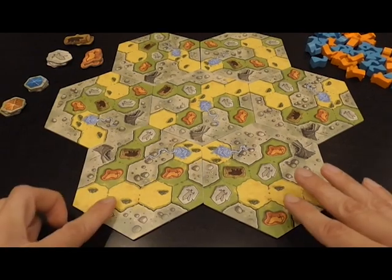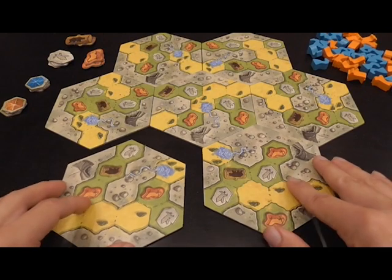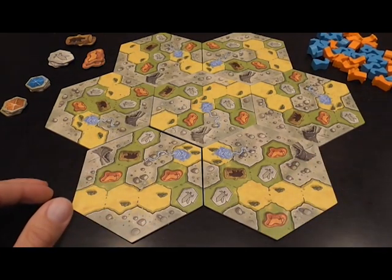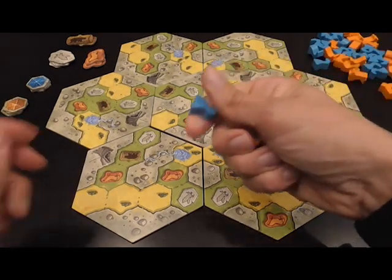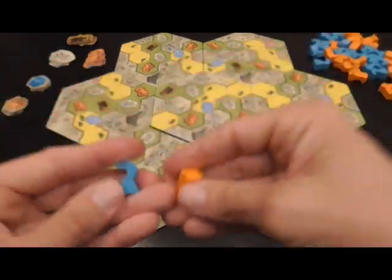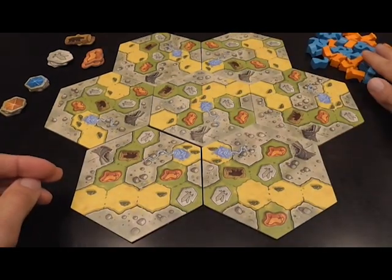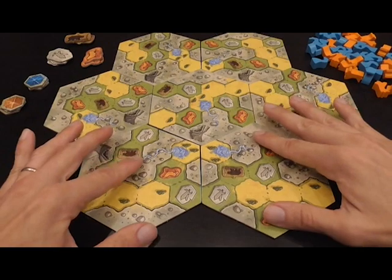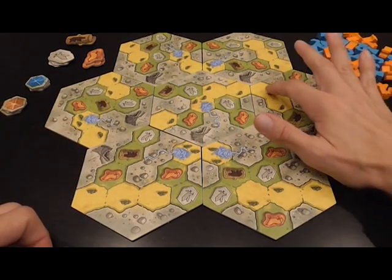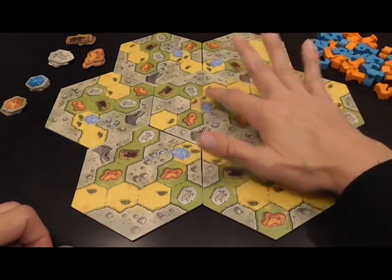The general idea is that we shuffle these tiles and place them randomly to form the land — the kind that you see here. Each player will have a tribe with nice wooden pieces of different colors and shapes. You place these tokens on the board following rules explained later. Ultimately, we're trying to take control of regions formed of yellow grass.